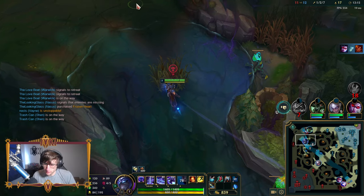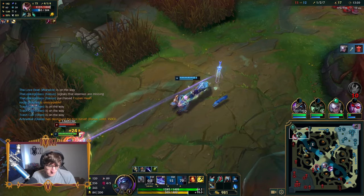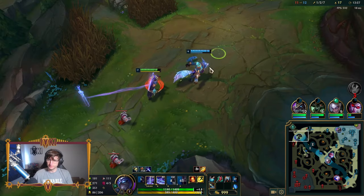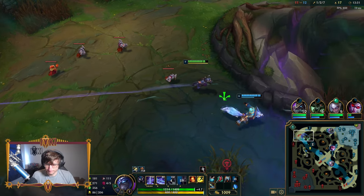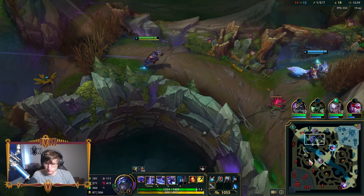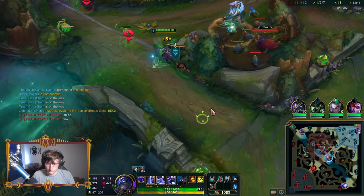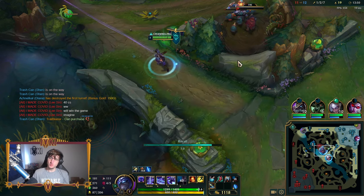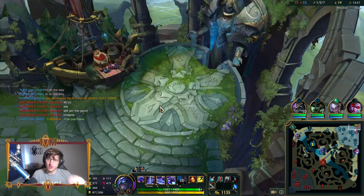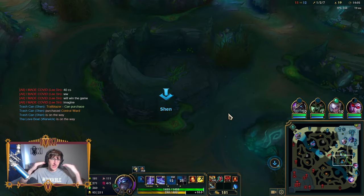So basically, your ultimate shouldn't always be your go-to initial ability — I would rather save it for later. One of the reasons people say my Shen does more damage is simply because I'm getting empowered Q every time. You just misclicked one movement command and that led to missing Q power — so you miss out on 30% slow and increased attack speed. This is why League of Legends is such a beautiful game: even simple-looking champions like Shen have infinite depth. You can apply this game knowledge to every champion.